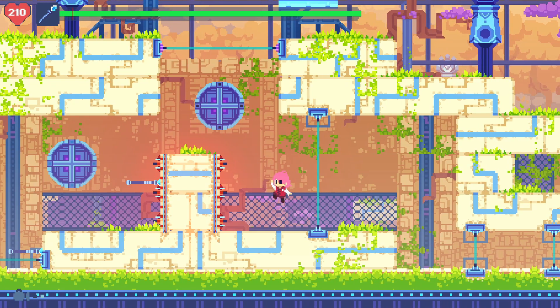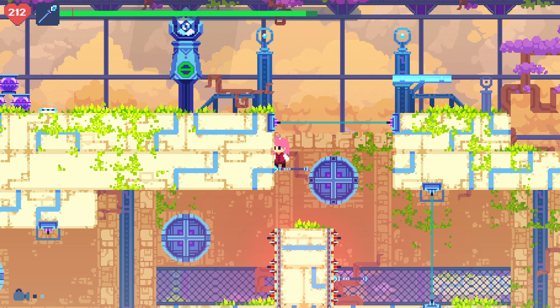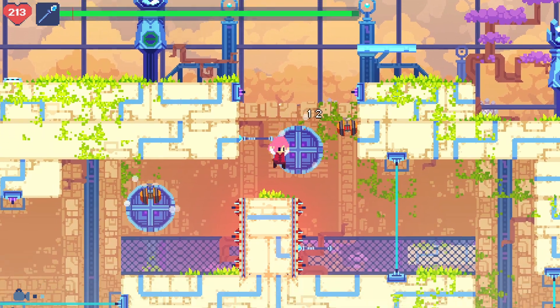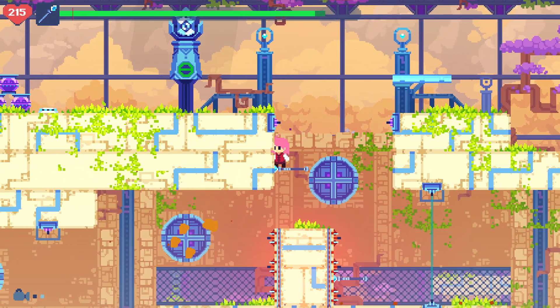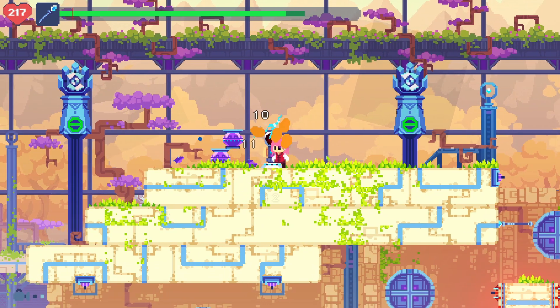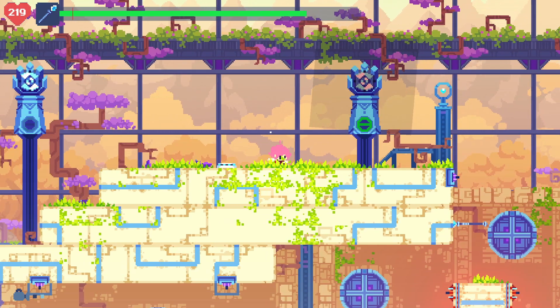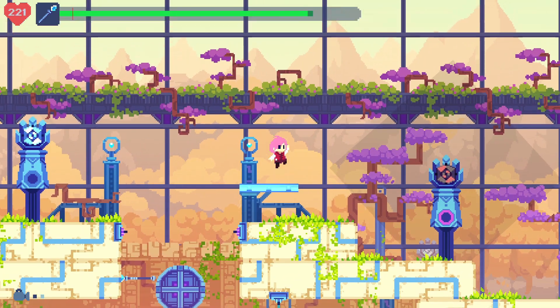Now here we can either go to the left or we can come up here. I'm going to come up here first. Trip this, deal with these guys — you knew it was going to spawn things. But now we can head over to where I was before. If you're good, you can also come up the top route for this. But we get ourselves an Astro Lunch, which is another good healing item.